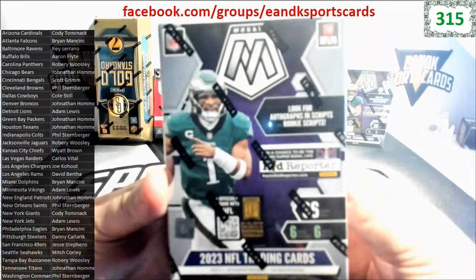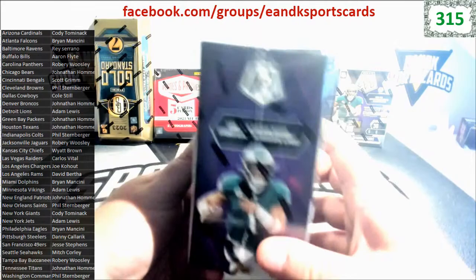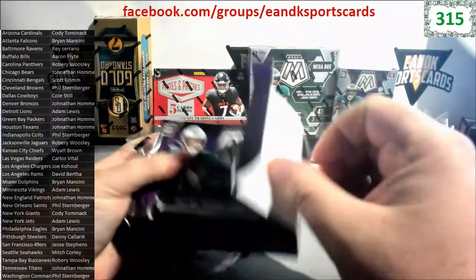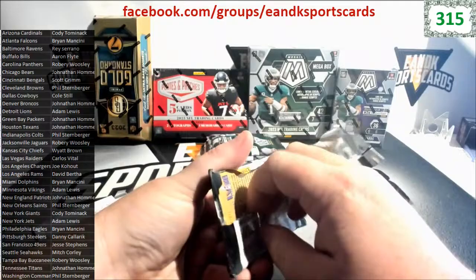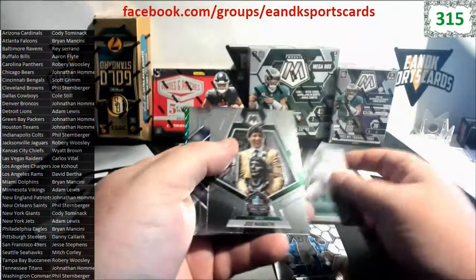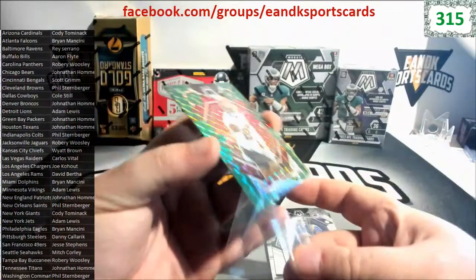First off, we're going to do the Fanatics Exclusive Mega Boxes here on the Mosaic. These are going to have the red parallels - six packs, six cards per pack, ultra rare inserts, stained glass, kaleidoscope, and more. Let's get it going. First pack: Joante Williams, Mike Williams, Dwight Stevenson, Joe Namath, Stetson Bennett rookie for the Rams, and Jair Brown for the 49ers on the green Mosaic for the Niners.